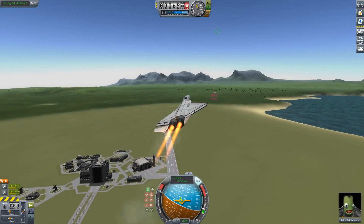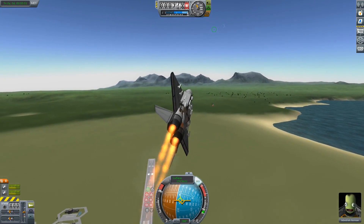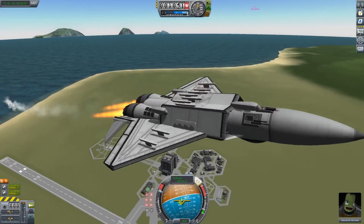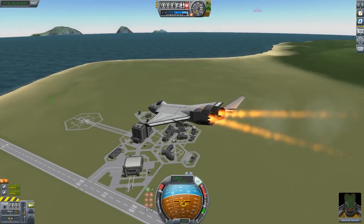This one performs a bit better. This performs nicely — look at that. Full throttle on without afterburners — let's see how it performs coming around the VAB.